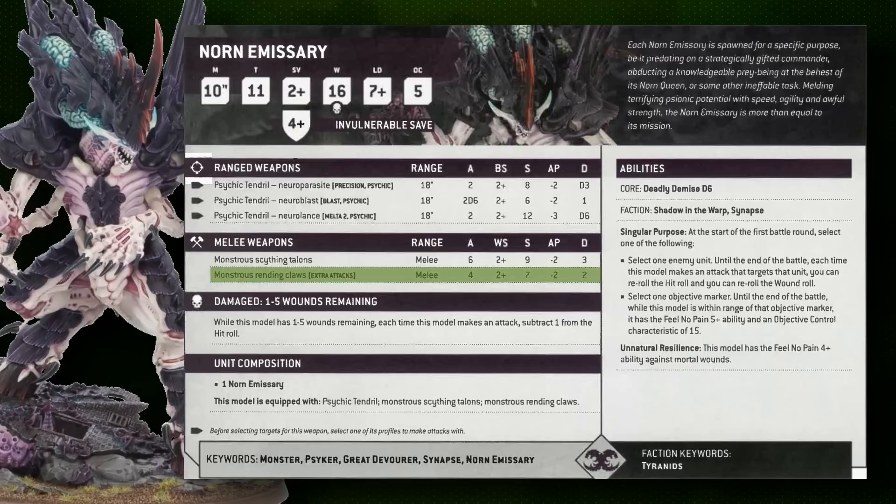The downside of the Norn Emissary is that its secondary melee weapons are a bit underpowered. Its Monstrous Rending Claws — basically equivalent to the additional scything talons a Hive Tyrant can take — give four attacks hitting on twos at strength 7, AP2, for 2 damage. That brings this model to a total of 10 attacks hitting on twos, which is impressive, but the strength characteristics aren't particularly high.